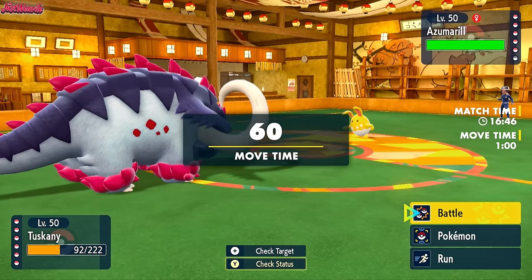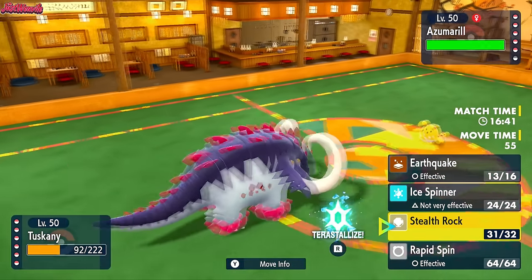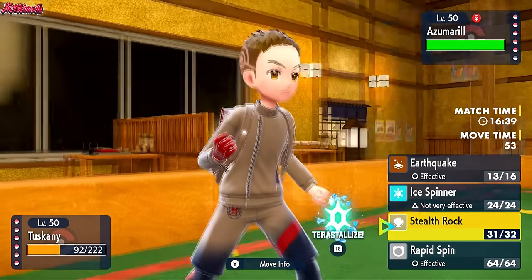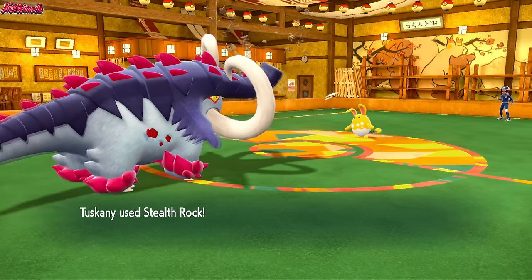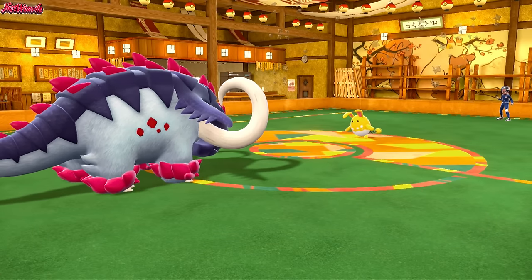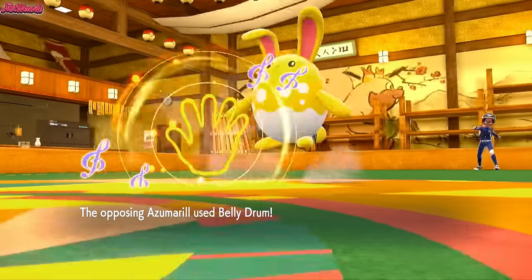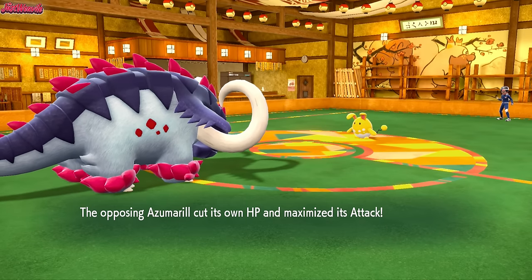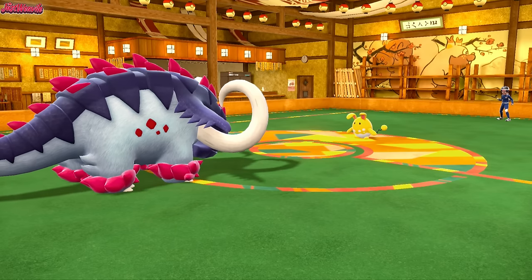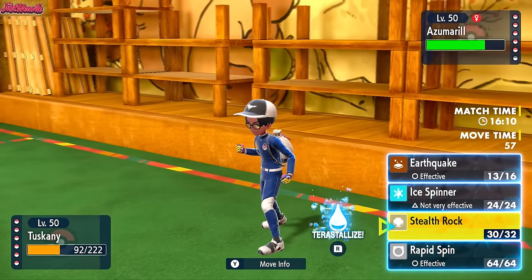I do kind of want to go for the Stealth Rocks because they're going to be really useful - like Galvantula and the Lycanroc if they're Focus Sash. Great Tusk isn't doing too much else other than that. So I think I will go for a Stealth Rocks. There we go, Stealth Rocks comes through. They may want to Belly Drum here. They do. So Belly Drum comes through and unfortunately we're not Terra Water - we're actually Terra Ice I believe, but I will double check that because we may have the Terra here. We are Terra Water not Terra Ice. I thought it was Terra Ice because it was blue but I don't even know my own team.